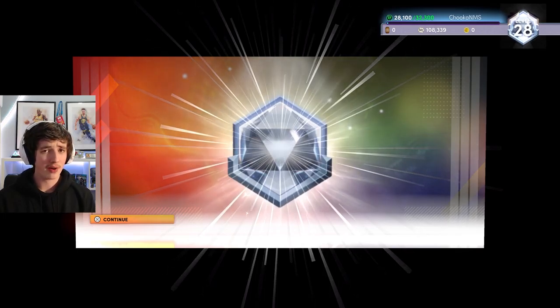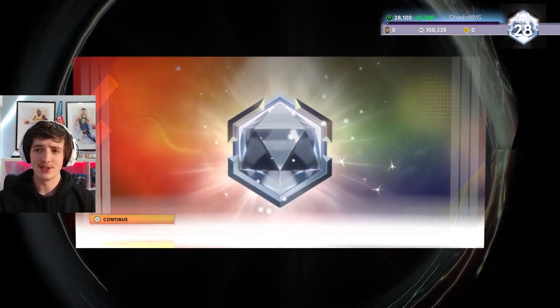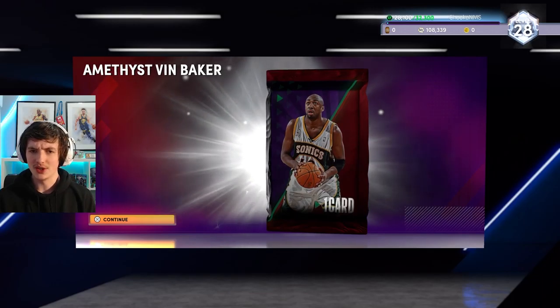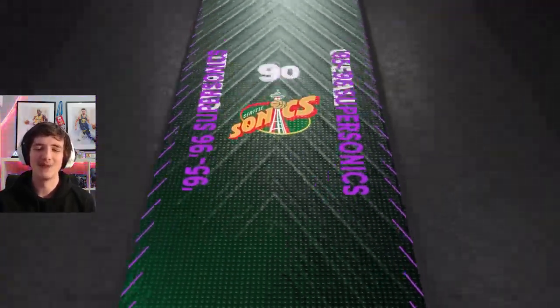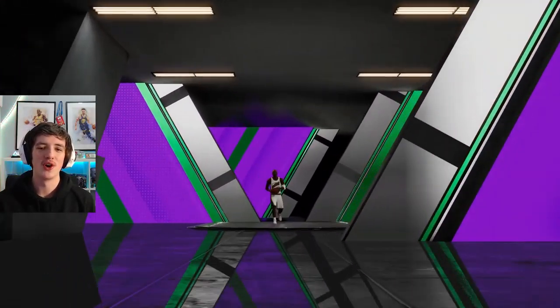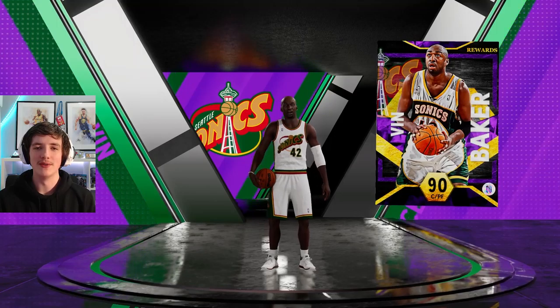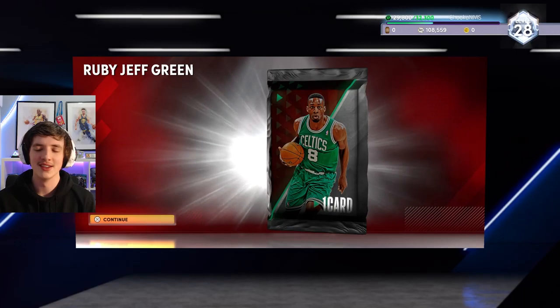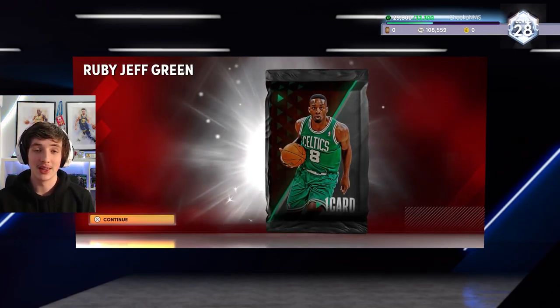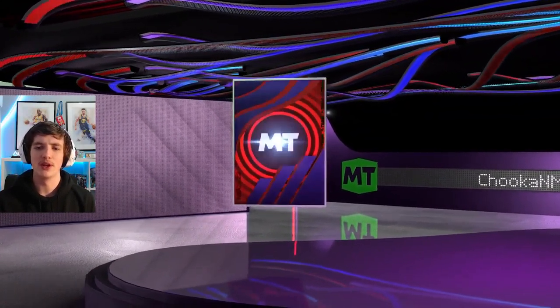We do get over 100k MT — sitting above it now. We get Vin Baker and hit level 28. His challenge card isn't that good — he's a little bit slow, undersized, and his dunk tendencies aren't great. For a card where you need 50 dunks that was one of the most painful challenges on Triple Threat Offline. The mode isn't difficult but it depends on when players roll, and Vin Baker is a bit annoying that way.